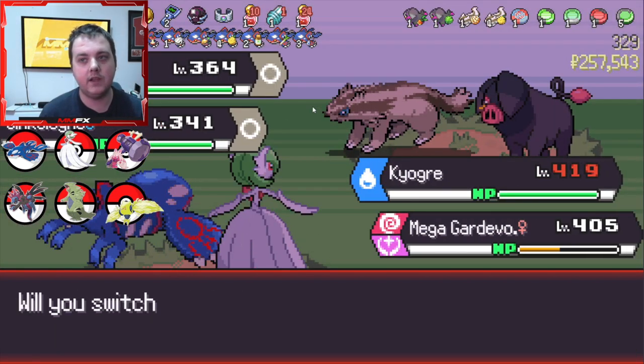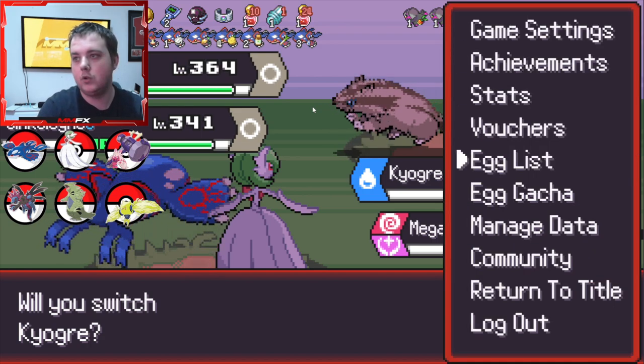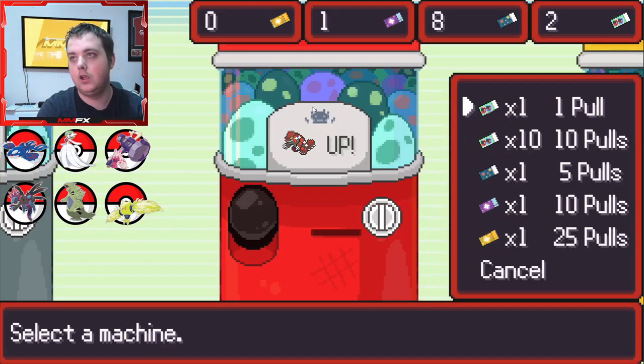I will obviously be doing another one with Groudon to see how different their movesets are, things like that, so definitely keep an eye out. We're going to take the Lure to try and get double fights. The reason you want double fights in an endless run is because you want to get as many items as possible.